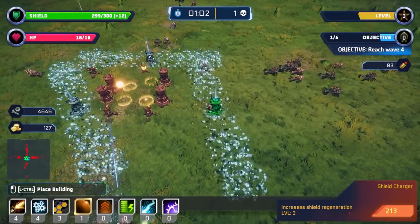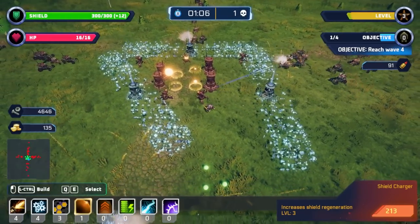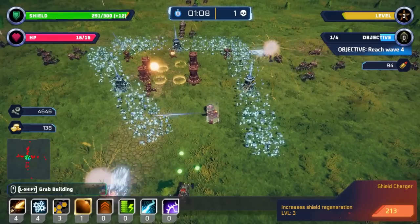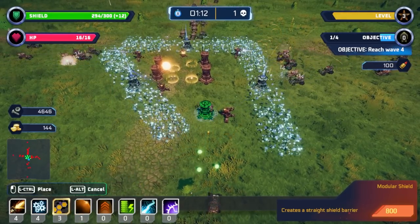First and foremost, I'm going to open my base up, which is a mistake — all of my towers can die instantly if any of these enemies touch them.